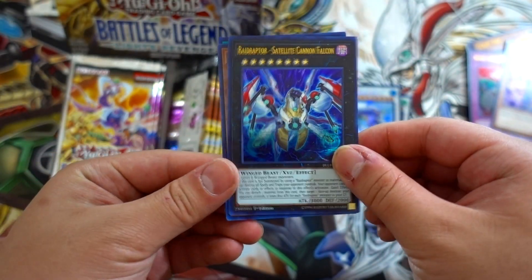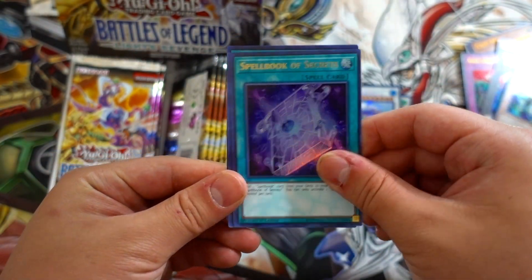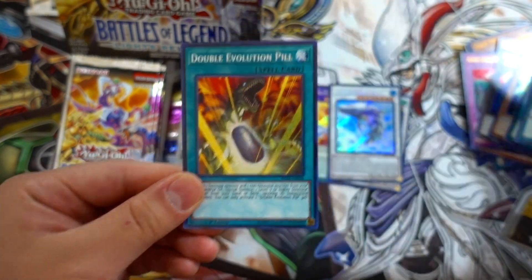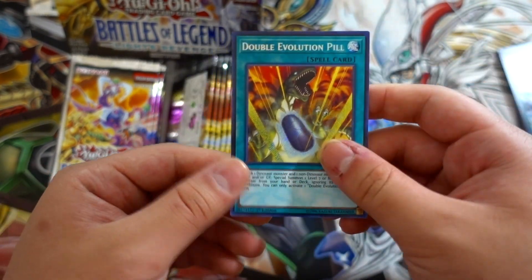Next pack: Satellite Falcon, Sadion the Time Lord, Spellbook of Secrets, and a Double Evolution Pill for our Secret Rare. Shoutouts to Dеdi Dave. Really awesome.